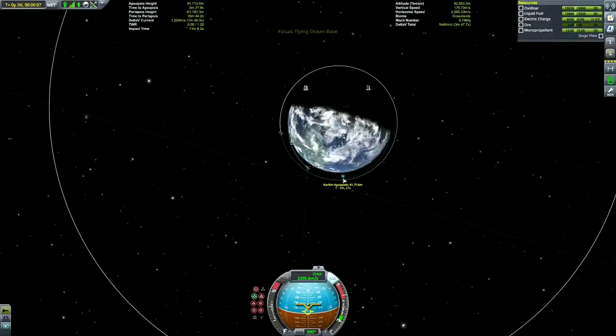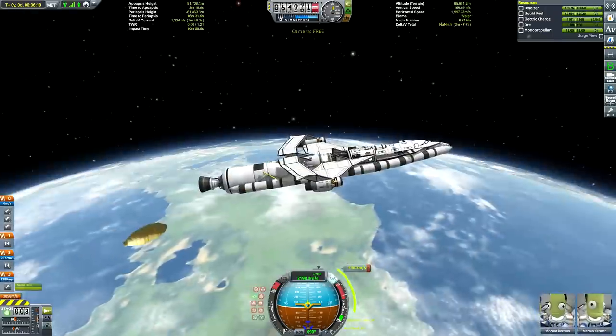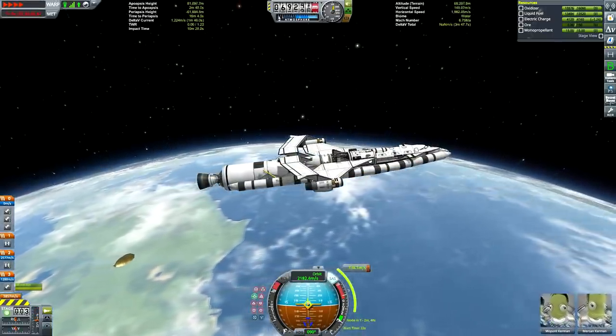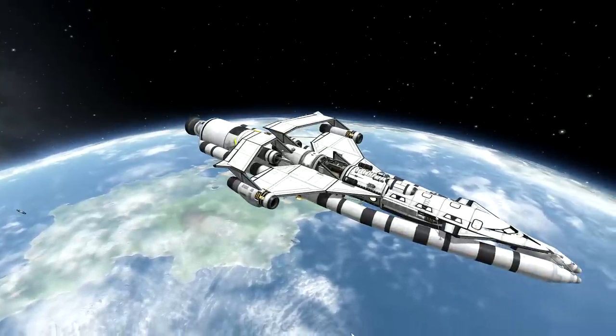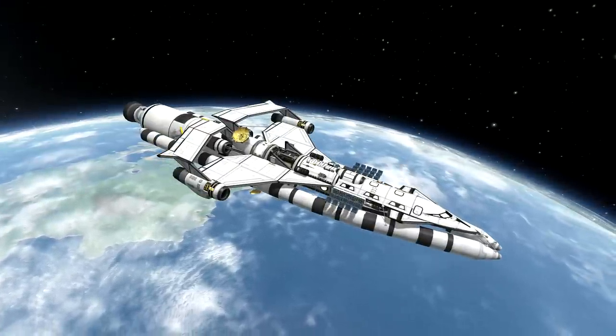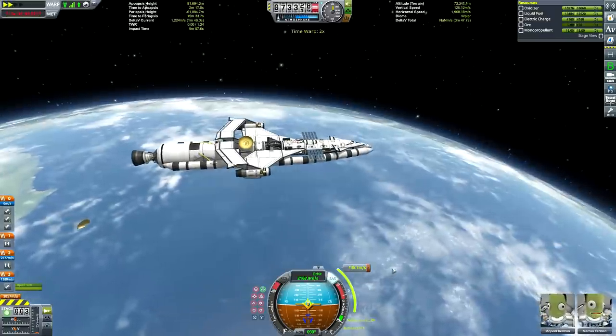I guess this thing was built to withstand re-entry heat. But if we can minimize the thermal stress whenever we can, we probably should. All points aside, we are in space now. I'd like to do a quick F3 to make sure nothing was destroyed on fairing deployment. There's a shot of the craft deploying its solar panels and communications antenna.